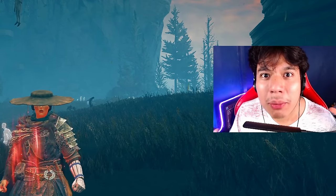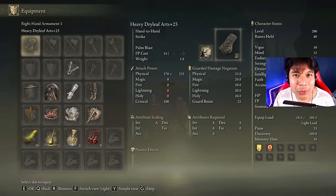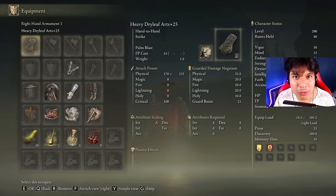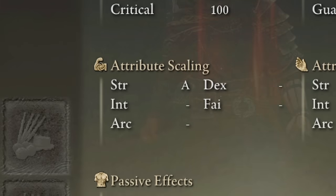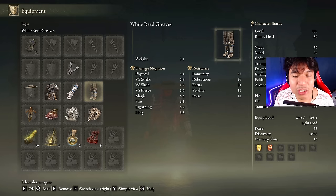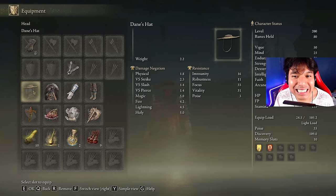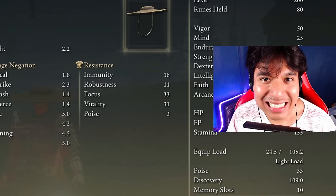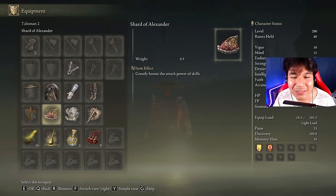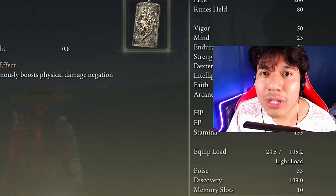Now let's jump to the equipment and stats. We are going to be using the Dry Leaf Arts at plus 25 with the Palm Blast ash of war on the heavy affinity, and we need any steel we have available to cast our main buffs. Despite being a fast weapon, it will scale a lot better with strength on the heavy affinity. For armor I'm wearing the Ranning's armor with the Wide Reed gauntlets and grips and the Dain's hat. The best talismans for this build are the Ritual Sword Talisman, the Shard of Alexander, the Godfrey Icon, and the Axe Talisman.